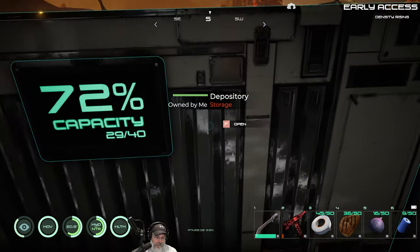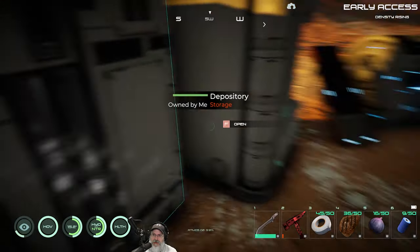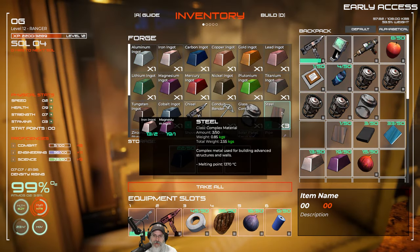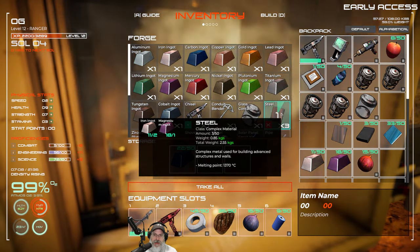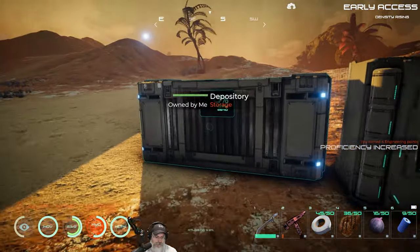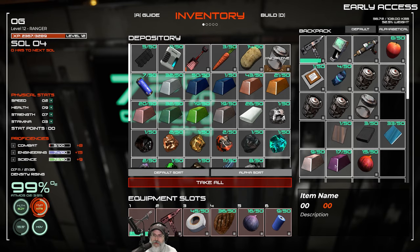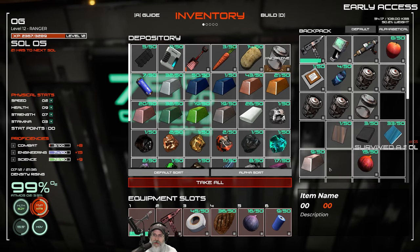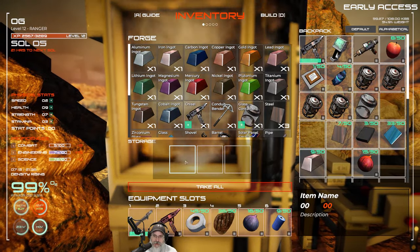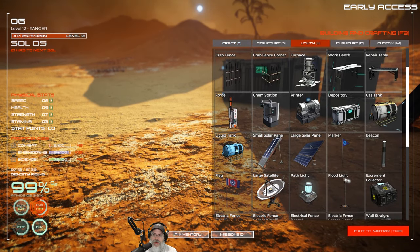We'll need to make more steel, which requires iron and magnesium. Let's queue up six steel in the forge. We'll put this carbon in here too. That gives us seven steel. Now let's go back into the utility menu — we also need six copper. Let's grab all the copper, and now we should have everything to make the water tank.